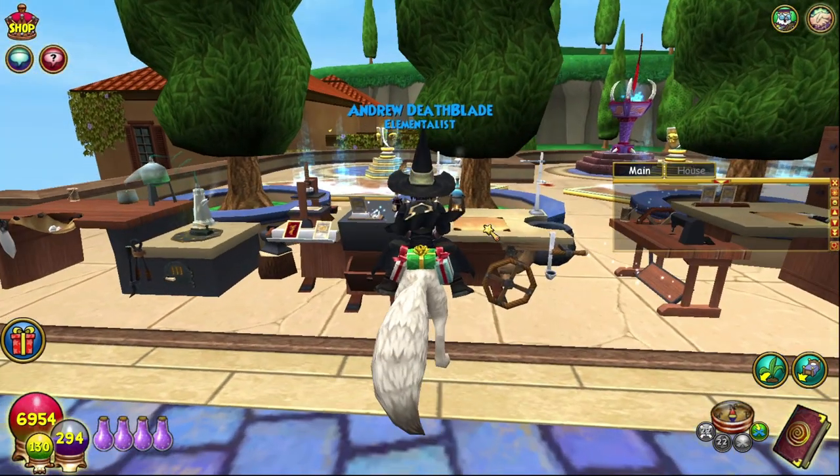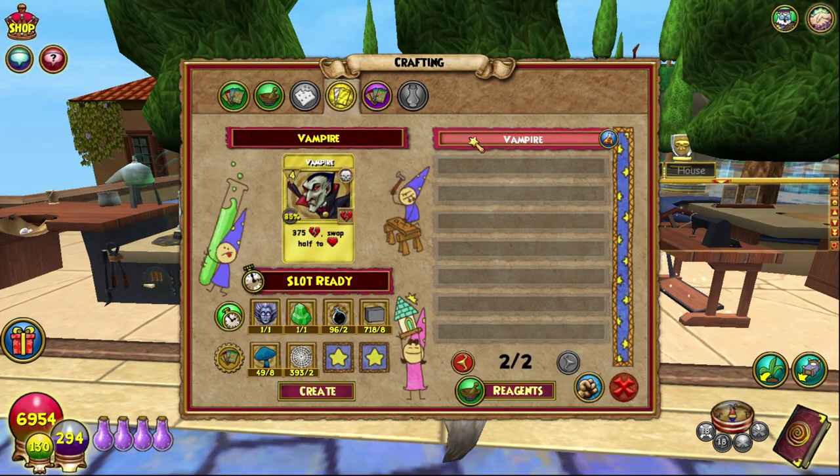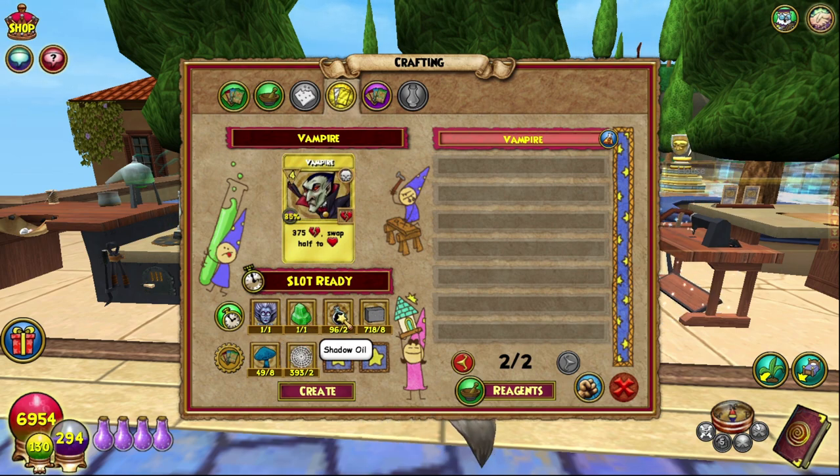I believe this would be the card crafting station. If we just go to Treasure Cards and right to the back — there we go. Vampire: one Banshee TC, which you can get from the Bazaar or from Harold Uggleston. One jade, which you can get from Cocoktopia or Wizard City reagent vendors. Shadow oil, you can get from any reagent vendor.